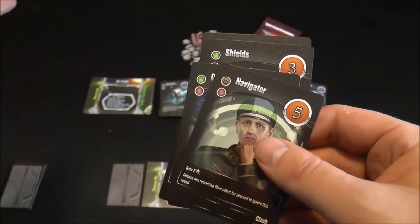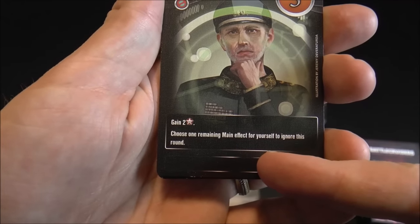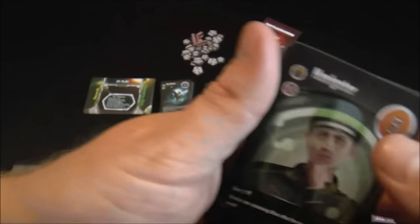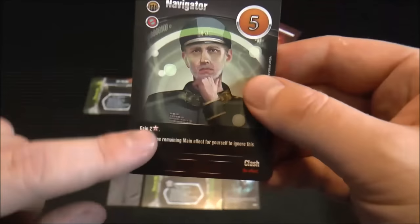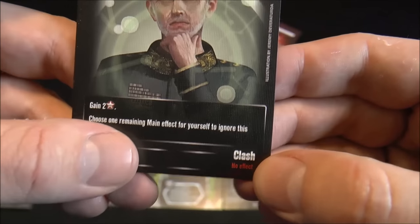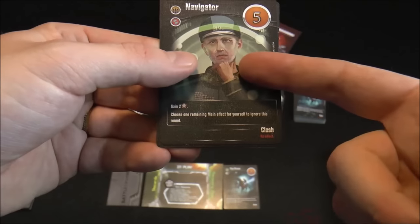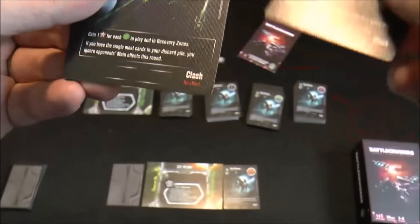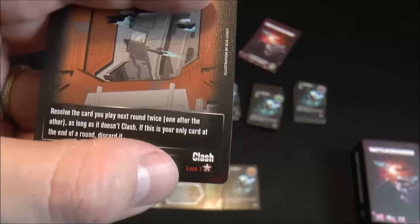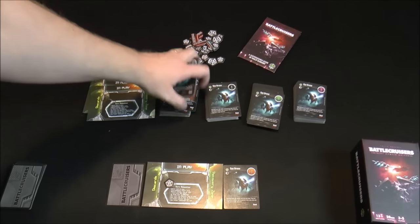Cards reveal simultaneously and trigger in numerical order — low numbers go first. When your card triggers, you do what it says. For example, the navigator lets you gain two points and choose one opponent's main effect to ignore this round. Cards also have a clash effect: if two or more players play the same numbered card, the main effect is ignored and the clash effect applies instead — on card 15, for instance, everyone who played it loses a victory point.